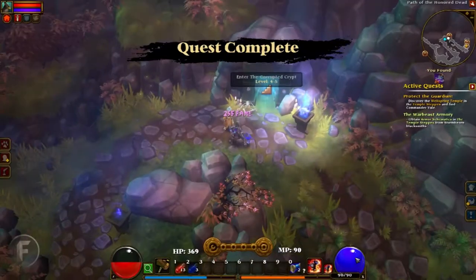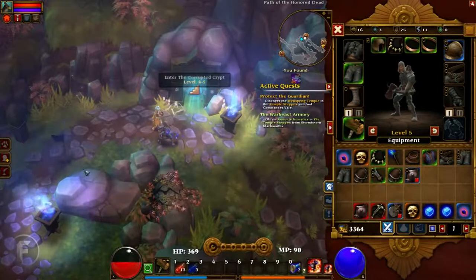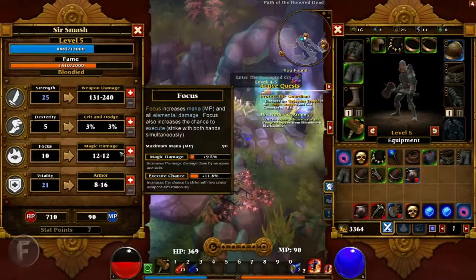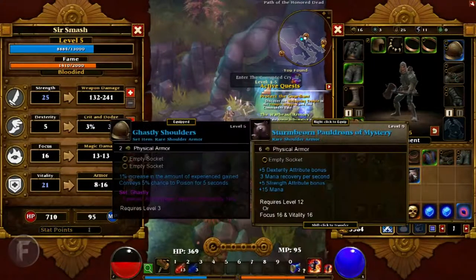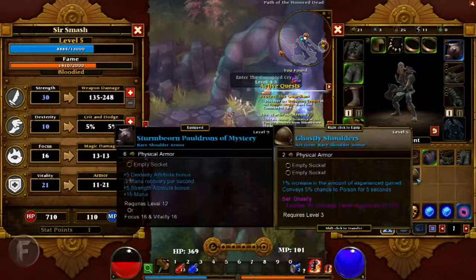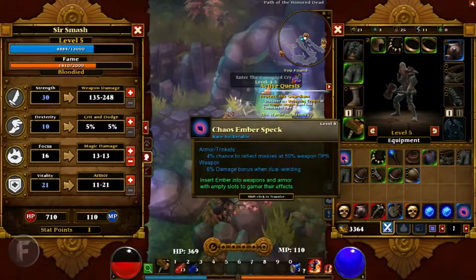We're going to be selfish. I need 16 focus — I've got 7 points and my focus is at 10, so we'll go to 16 focus and put that item on. We also picked up another Skullvander, which was nice.